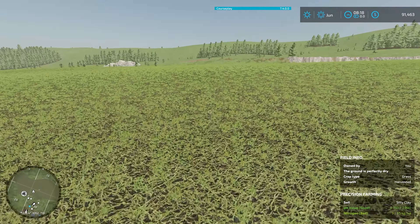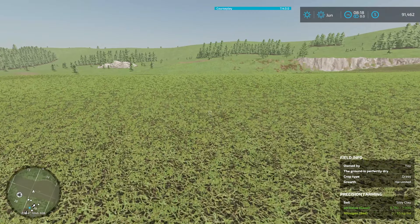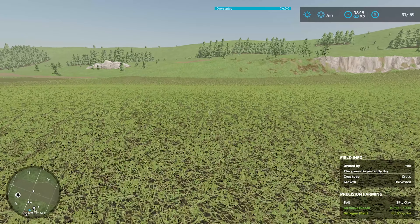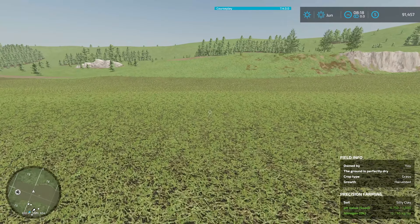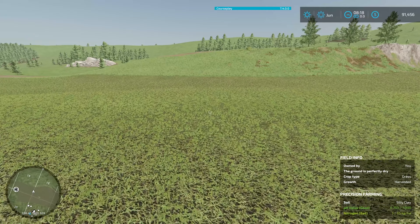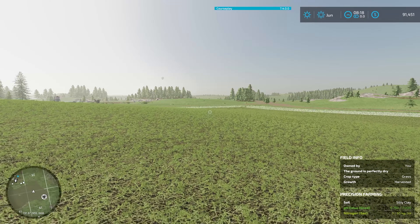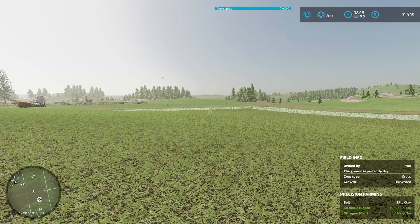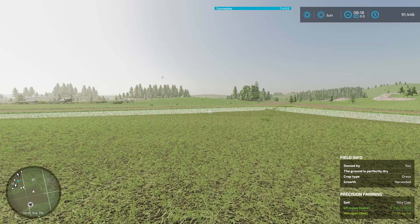Maybe I should fire that person. You may be able to tell down there in the soil information under Precision Farm, it does say pH value good. We don't actually need to apply any, but it's only going to go from 6.75 all the way up to 7, so really not much lime is going to be applied at all. I had 44% in there. Looking down there, you may be able to tell that the nitrogen is bad - that is horrible. But grass fields do not take much nitrogen, so it shouldn't be too big of a deal, and I don't think I got any equipment to lay down nitrogen, because that came inside the planter. That's a problem I wasn't thinking about.